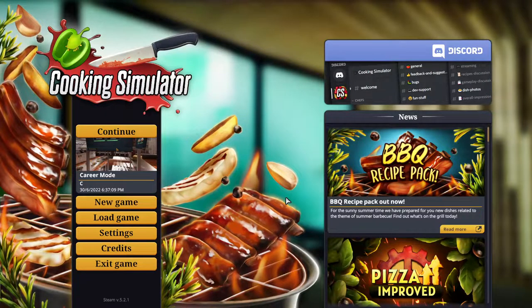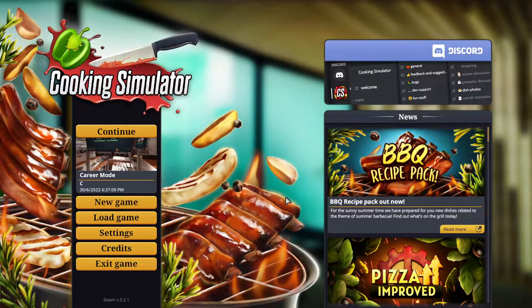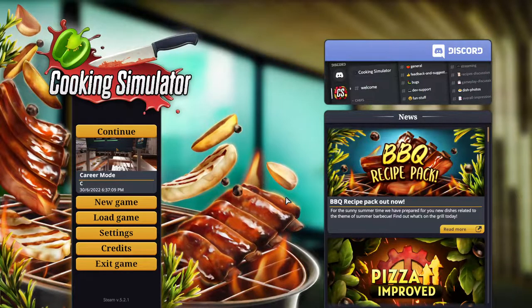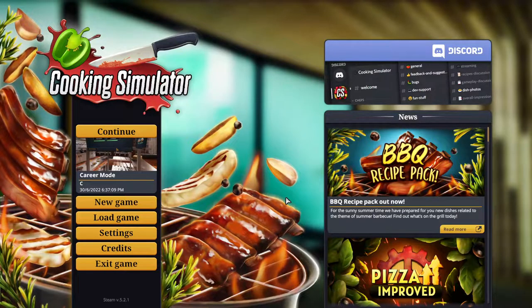But we do have a new menu page, as you can see here — BBQ dishes. They look tasty right here. Let's find out what the dishes are. We'll hop right in into one of my save games. We will have custom menu so that these dishes are ordered quickly.